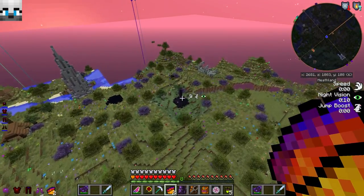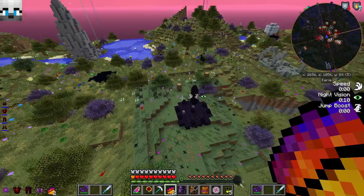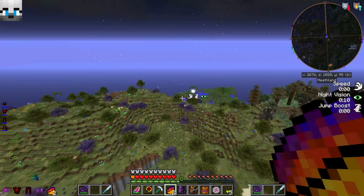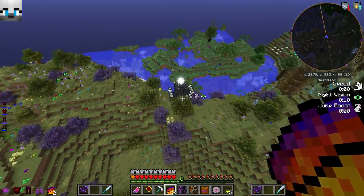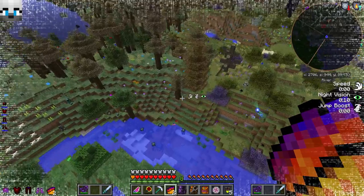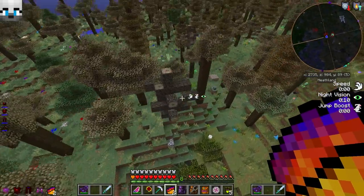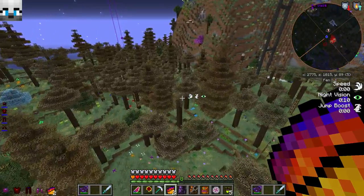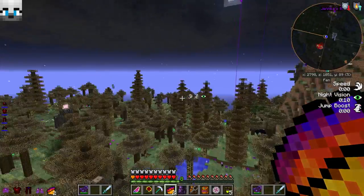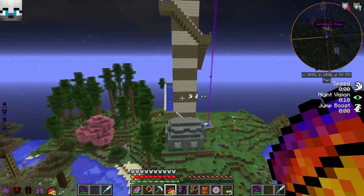Oh, that's one of them obelisk things from Thaumcraft, cool. I keep getting distracted, I'm sorry. The effing pylons from Chromaticraft — it's part of Reika's mods. Now we had Rotarycraft and Reactorcraft in here, but due to lag issues and stuff like that, I found it would be best to just remove it — Electrocraft, Reactorcraft, and Rotarycraft — because none of us on the server are really smart enough to actually work those mods. But we got so many other mods to choose from, it ain't no big thing but a chicken wing.